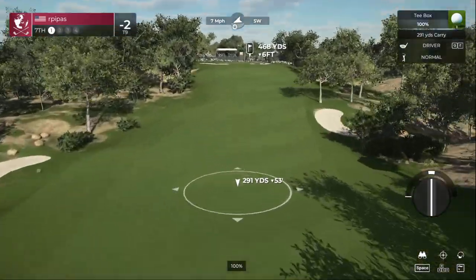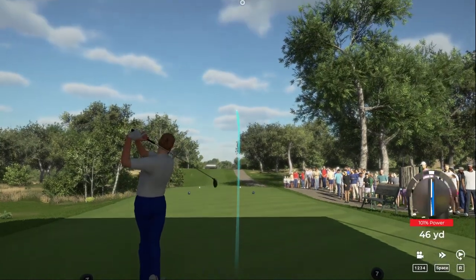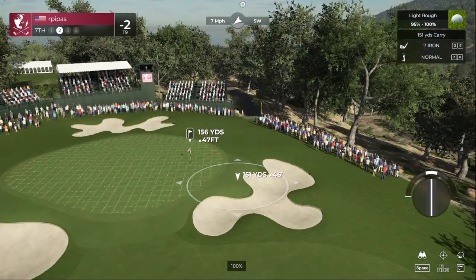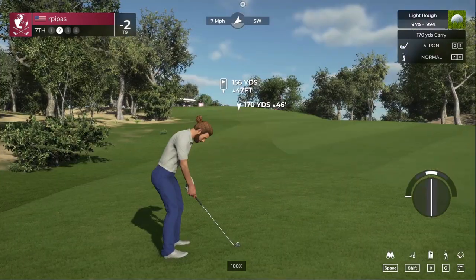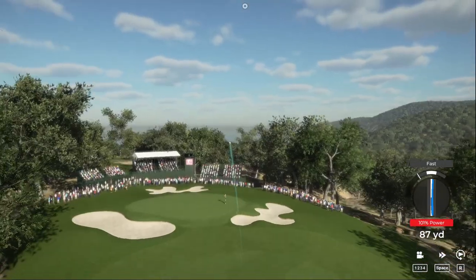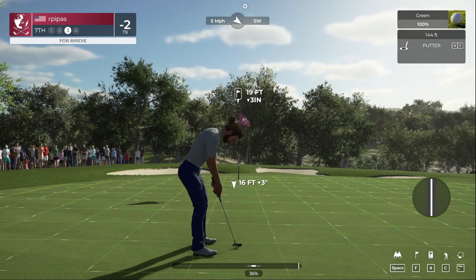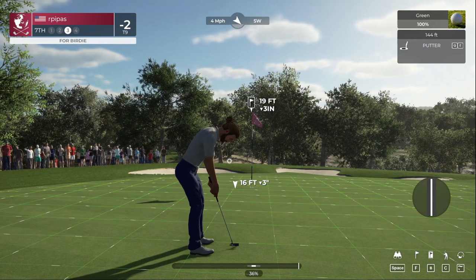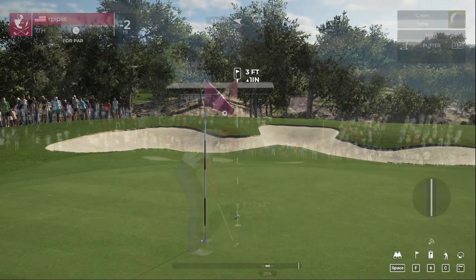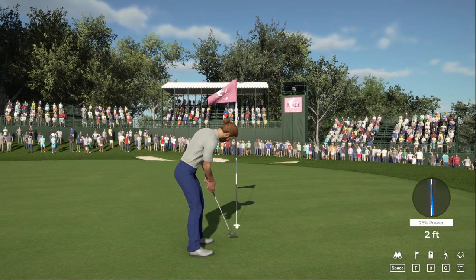Stepping up to a par four. A little faster than I wanted - well that's too bad. That green is significantly higher than the ball, just so you know. Into the wind, uphill. Let's see if we can just get that on the green. We'll take that. Here's what you're dealing with for a birdie attempt. Oh come on, get in - not quite. This one's a short three-foot putt.